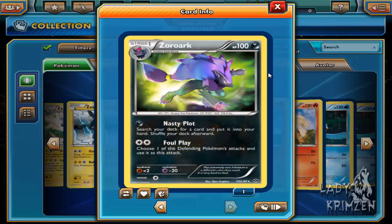So Zoroark has 100 HP, it's a dark card, and it evolves from Zorua — a stage 1 Pokemon. Its move is Nasty Plot, which requires 1 dark energy card: search your deck for a card and put it into your hand, then shuffle your deck afterwards. Now that's actually really good — being able to pull out the cards that you need, kind of like Pokeball but doesn't need that flip of a coin. It's actually a lot better than the Pokeball item support card.